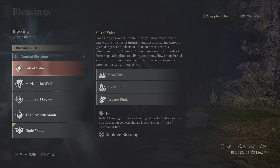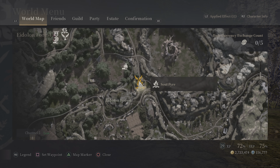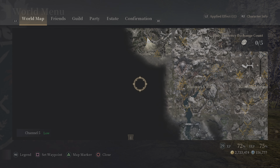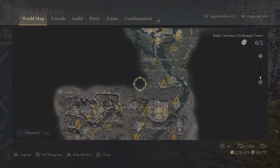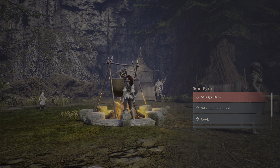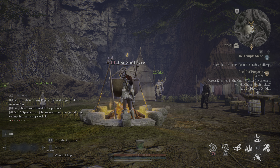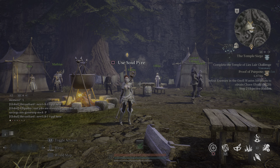Something new that we couldn't do in the past: you can now actually change your blessing at the pyre. We used to only be able to change blessings at the altars, but now you can do it right at the pyre. That's a very helpful addition, and that's everything about the Soul Pyre today — thanks for watching and we'll see you next time.